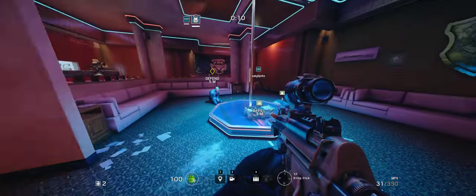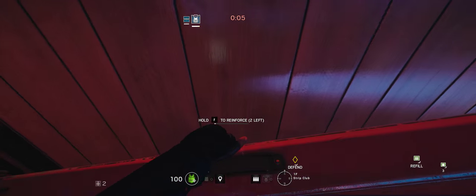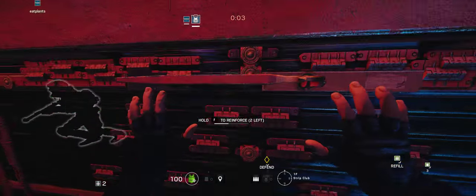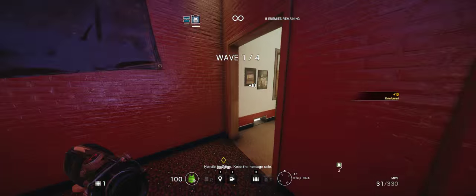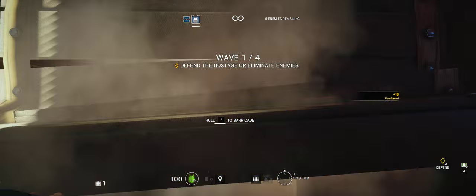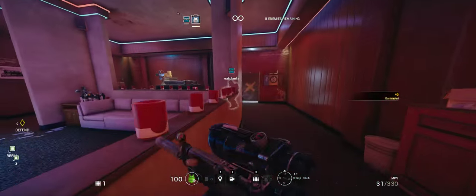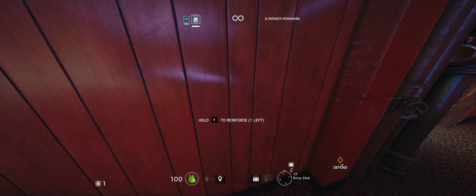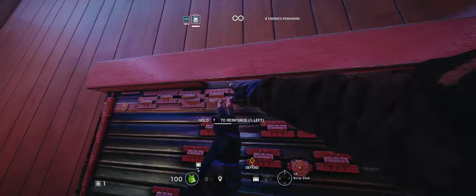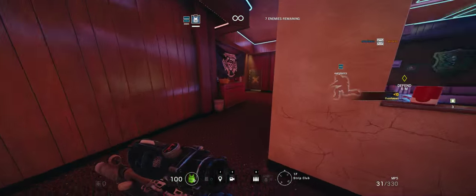Okay, one metal shield blocking one doorway down. Do you have any metal shields? Negative. Is there a drop down here? Never mind. Get ready. Setting up. Ready.